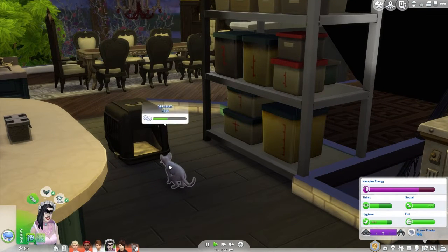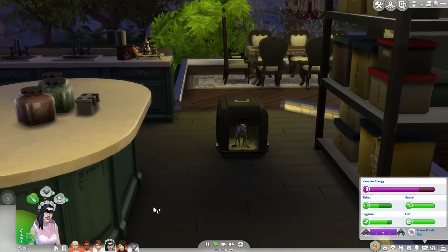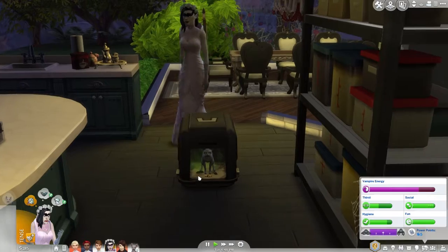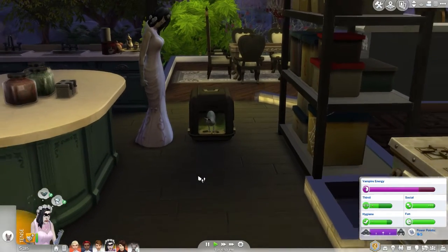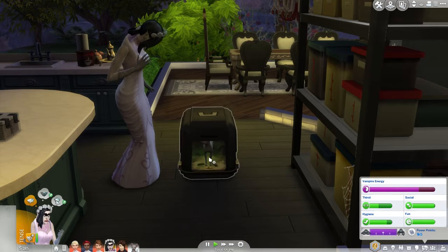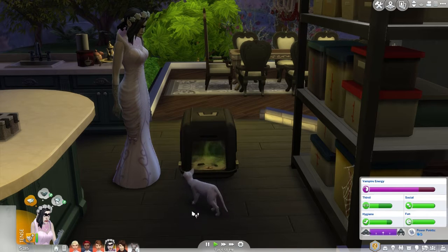I'd also like to introduce this little cutie pie before we go any further. This is Henrietta's beautiful little cat — his name is Serafino. I did a tiny bit of research online to find a cool name. It apparently means 'fiery one' or 'burning one,' which I thought was quite an apt name considering what happened to Jonathan.